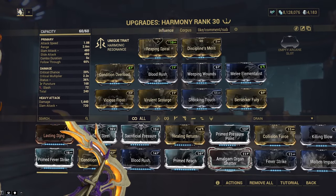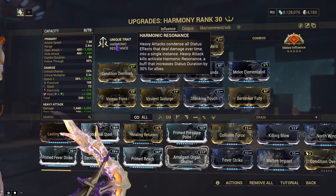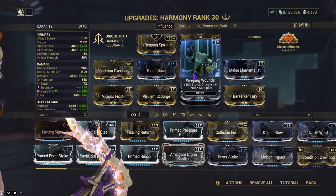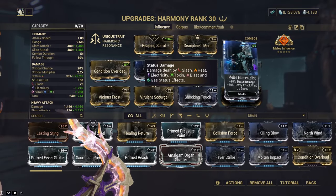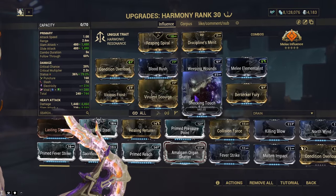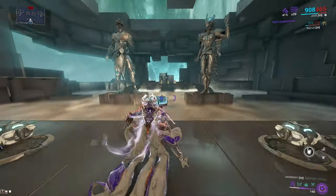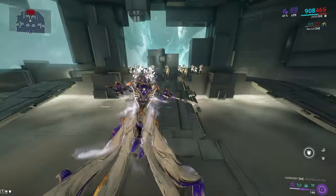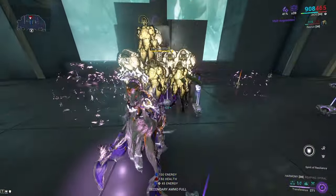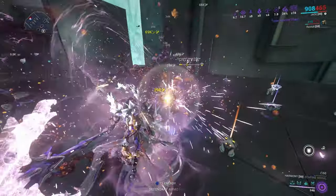The melee influence build uses conditional overload on top of the Harmonic Resonance unique trait, just to take full advantage of dealing even more damage. We're willing to apply more status chance. Melee elementalist uses the status damage on obviously all our DoTs. This gives us viral and electricity to proc melee influence. Make sure no matter what that you have a primer pet, so that you take full advantage of the scythe's unique trait. We're going to stack them all together so they all get a status applied to them.